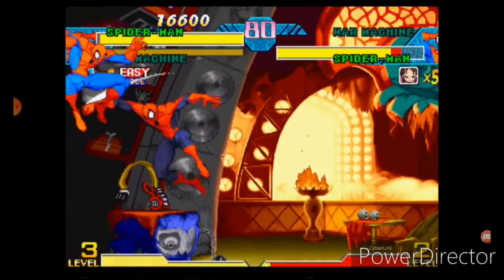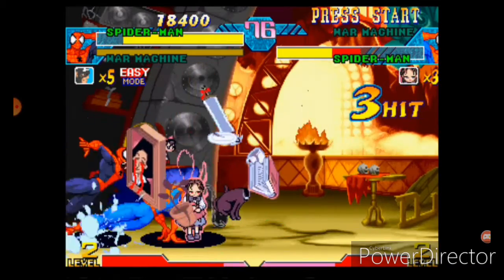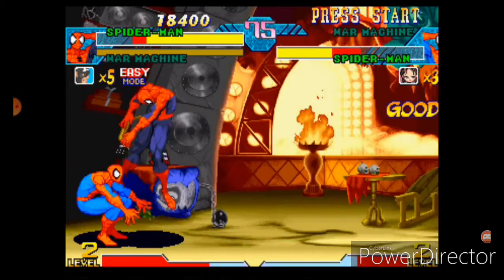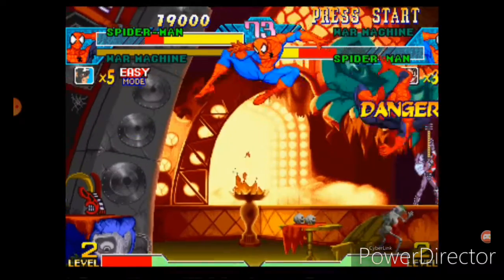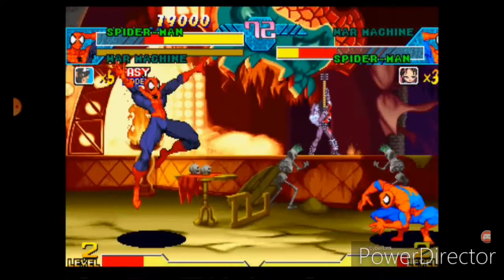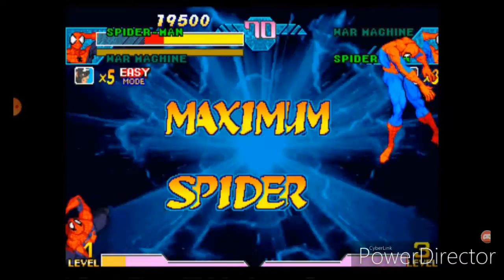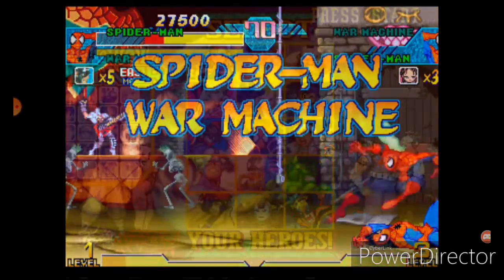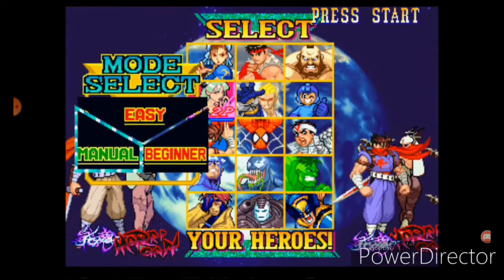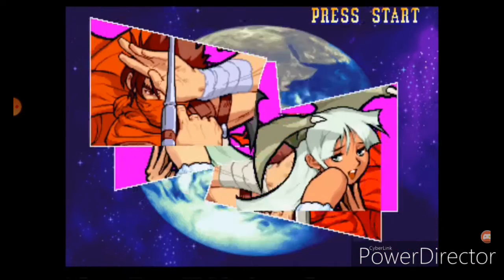Now we're going against our mirror match — Spider-Man himself. Spider-Man's AI on the hardest difficulty likes to jump a lot and loves to block. All characters on the hardest difficulty love to block, as you've seen. It may look easy right now, but believe me, later on in the episode it doesn't get easier. I'm going all in on Spider-Man, jumping a lot, using my supers to my advantage, and making sure I'm at range.